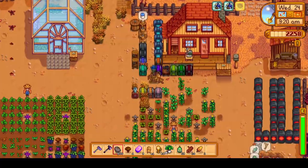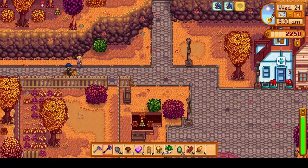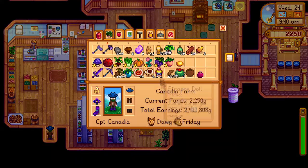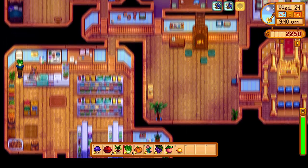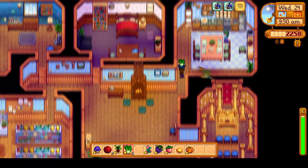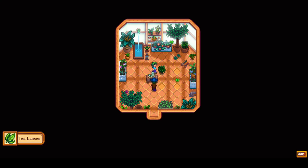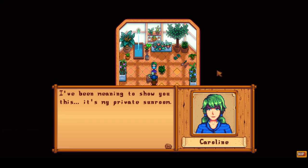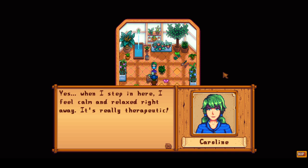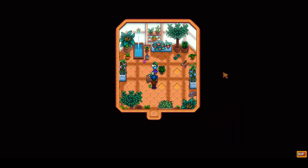We are now back on the farm. I'm going to grab some stone which we'll use later, and we're heading into town. We're making a stop at Pierre's, just doing a bit of gift giving as usual. Pierre and Caroline will both get a bok choy — it's a cheap vegetable I've had quite a few of. That bok choy got us to two hearts with Caroline, which unlocks probably the strangest cutscene in Stardew Valley. This cutscene is activated when entering the back room with two hearts with Caroline, and she shows us her tea plant.